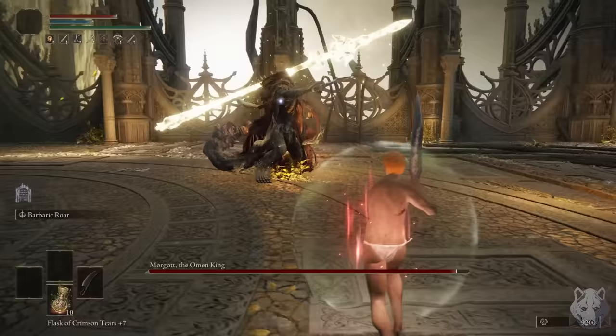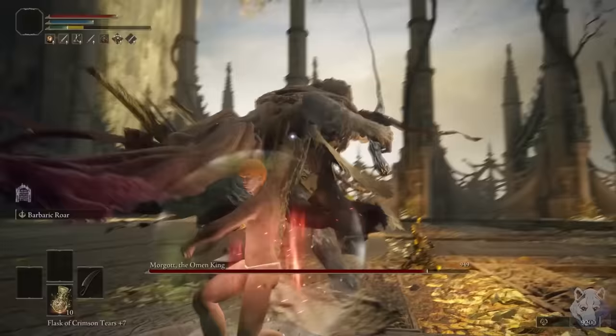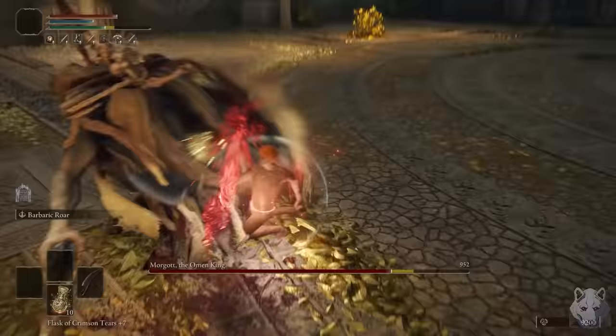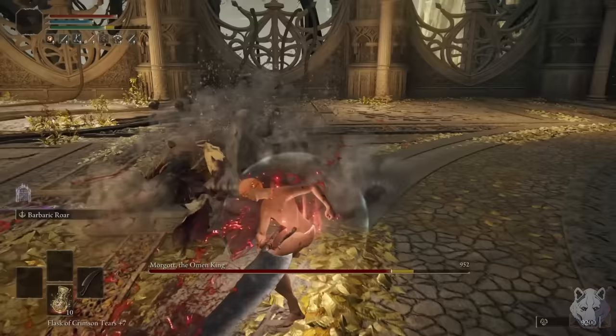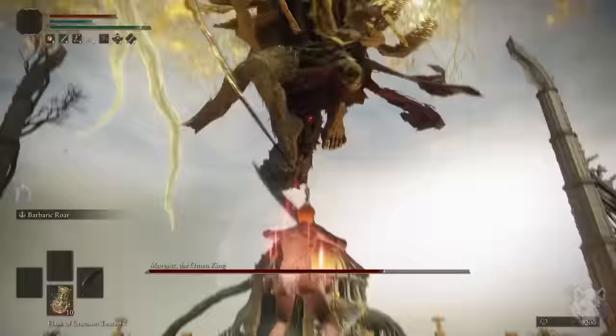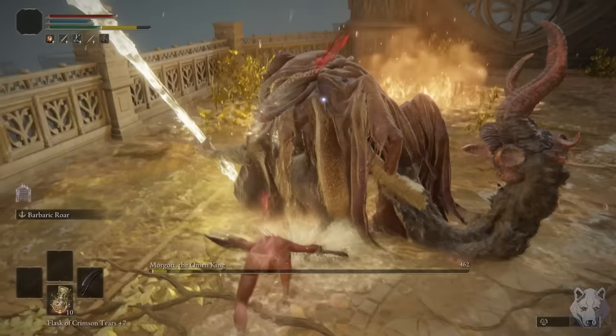Going straight to Morgott was a great idea. The one cool thing I learned about this fight is that I can get a guaranteed stagger with proper positioning: basically if he jumps, run under him and do two full charge strong attacks, dodge the tail swipe, and rolling R1 him. It might work for other weapons too, but I always love finding neat little niche uses. The reason I said 'with proper positioning' is because sometimes his fat tail will straight up push you out of range.